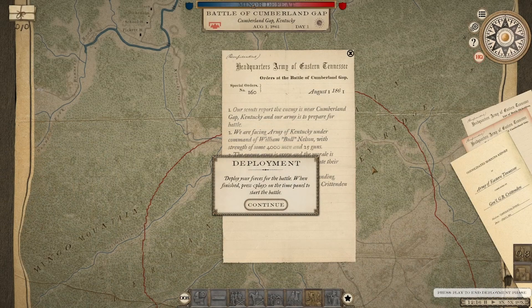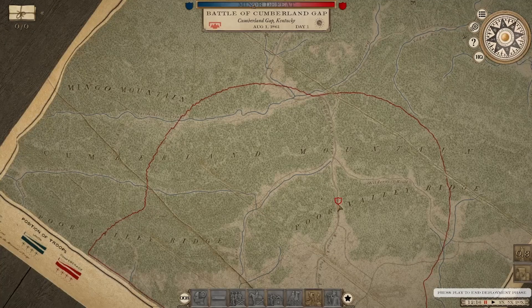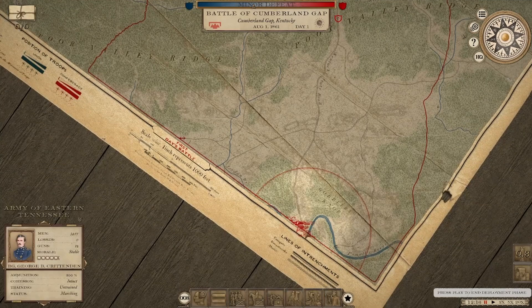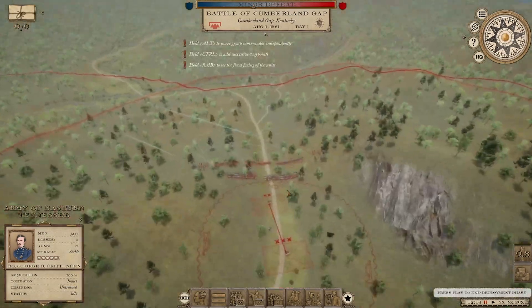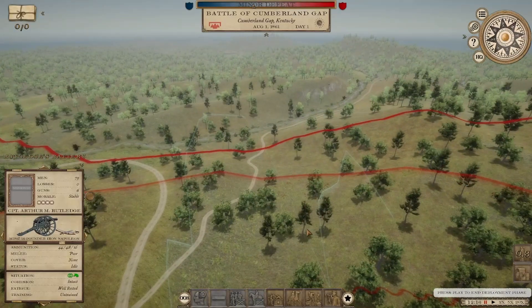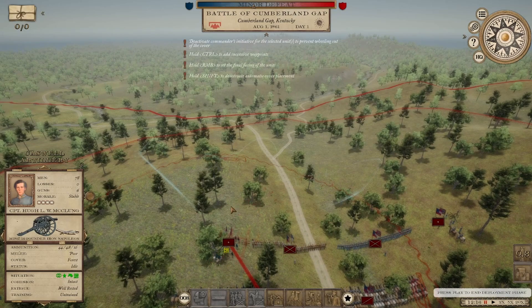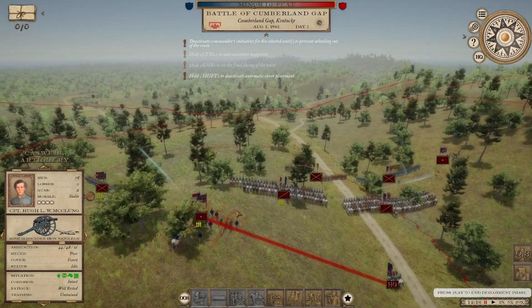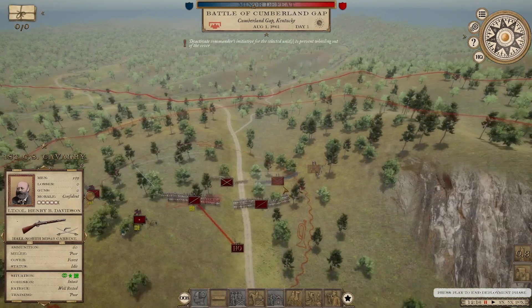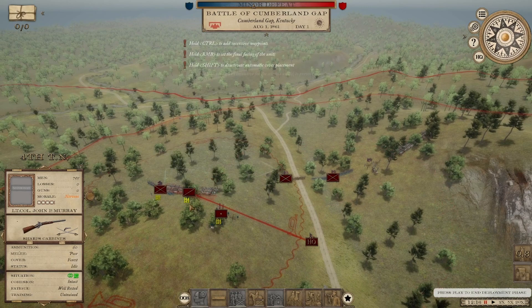Battle of Cumberland Gap, Part 2. Looks like the exact same setup as last time, so we'll probably set up in here again. It looks like the 4th Tennessee Carroll's Brigade are the ones that are a little bit nervous, so I'm going to set them on our left. I'm going to count on Wathall's Brigade and the Knoxville Brigade.